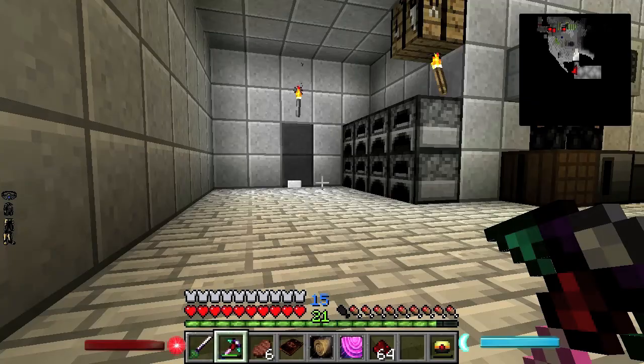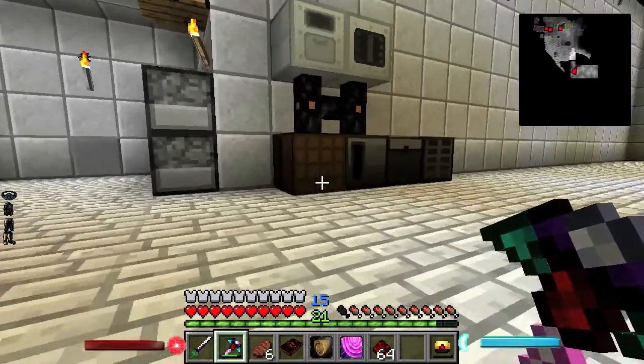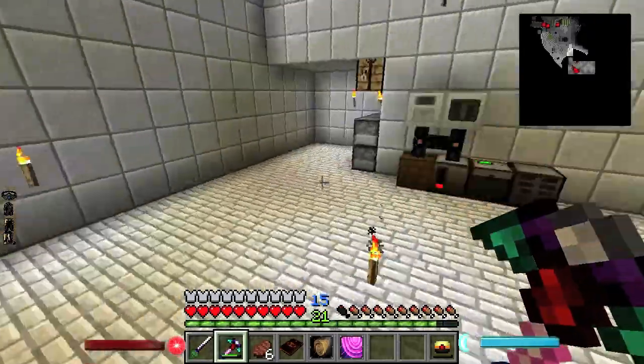I was thinking of making Everstone for a floor so that if a creeper blew it up, it would just reform itself. Can't you do like blast resistant? I could, but magic is cool, dude.